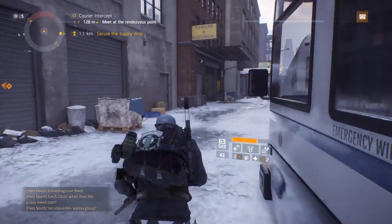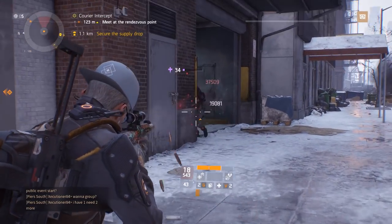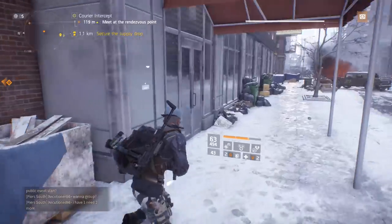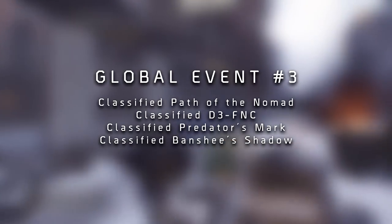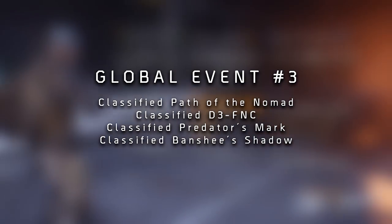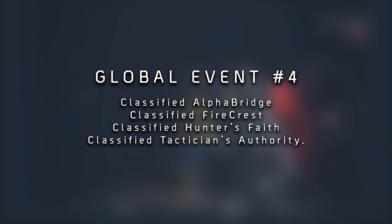The next two global events coming up — global event three, known as Strike, will hopefully take place next week and will include Path of the Nomad, Defense, Predator's Mark, and Banshee's Shadow gear sets. For global event four, known as Ambush, we're going to get Alpha Bridge, Firecrest, Hunter's Faith, and Tactician's Authority.